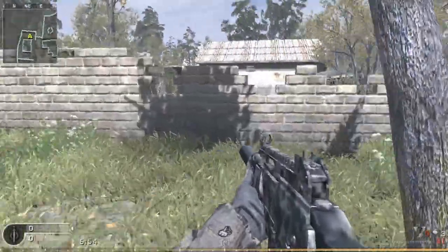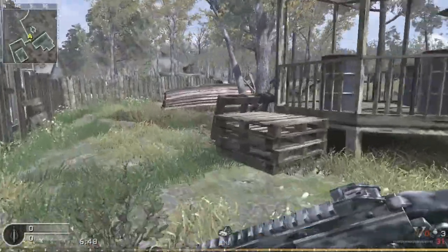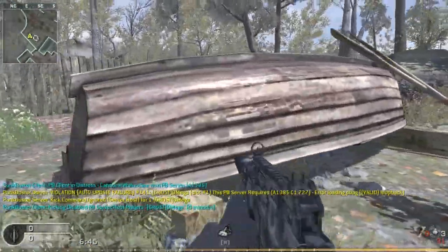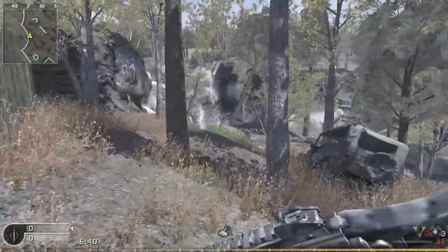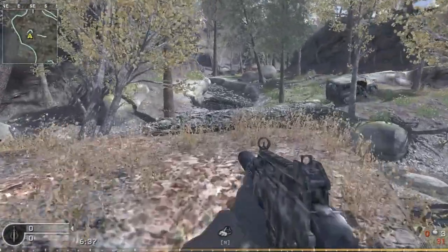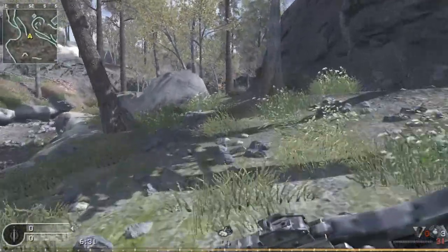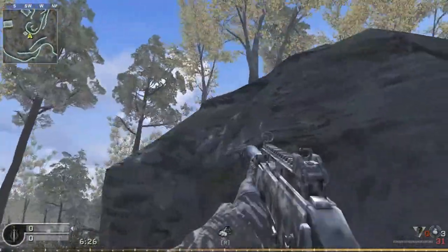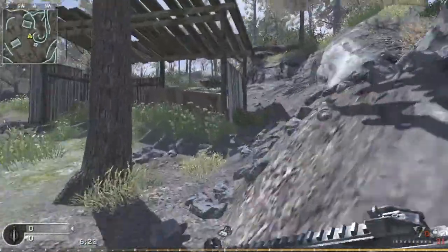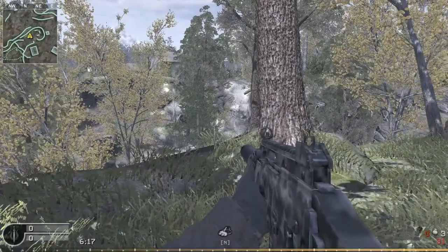Good night. The extraction point is on the other side of the antenna. Stop wasting time and double time — we need to split up. You go to the left. We made it to the extraction point. Need to get to the top of the mountain, get to the hill. We made it! They will be able to send the signal. Good job. Thank you.